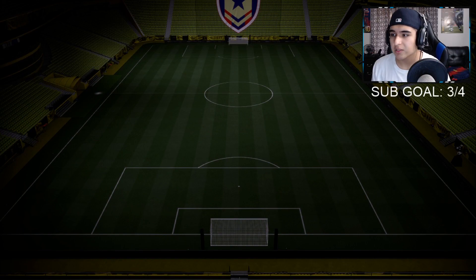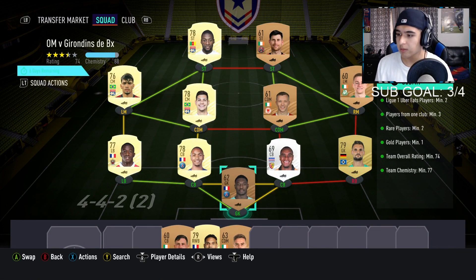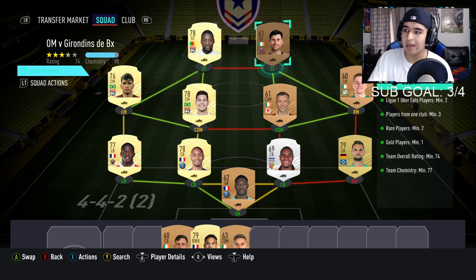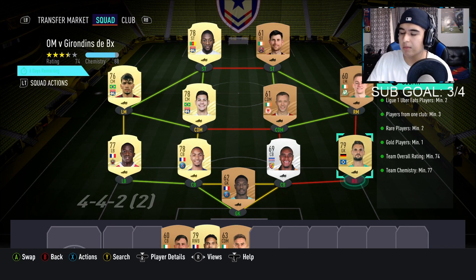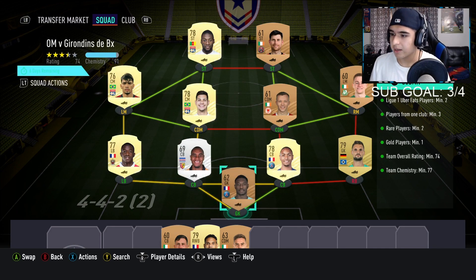The second team is Olympique Marseille versus Bordeaux. Go ahead and take a screenshot of this team. For the bronzes, you don't have to have this exact team — you can use any bronzes from the Chinese league, the Japanese league, or the Saudi league and it'll work. You just need a random card to fill the squad rating.